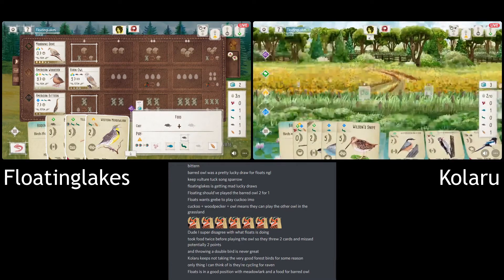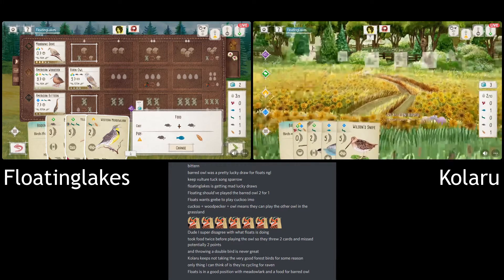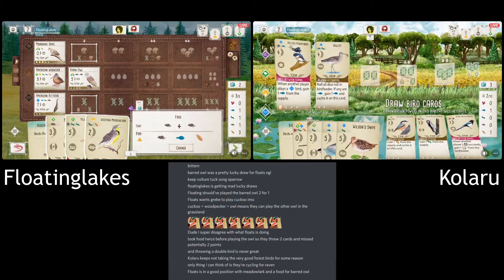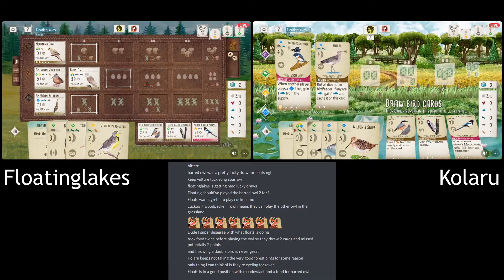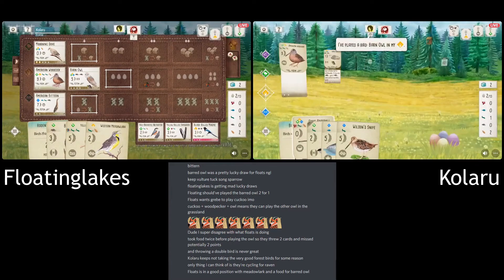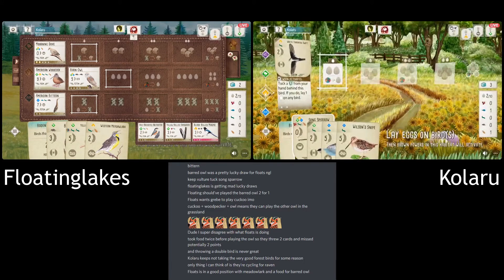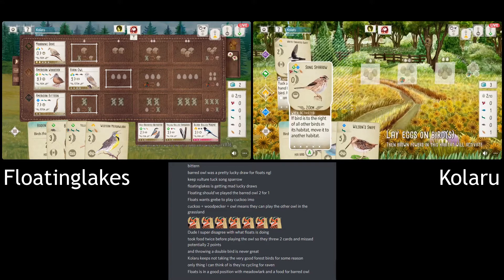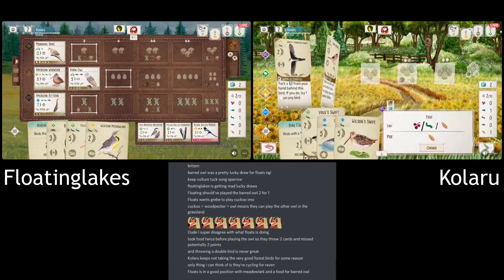Now they're really gunning for that second end of round goal, but in return they're wasting quite a bit of food. I don't mind getting the Owl down because they have the Rodentologist — that's a seven-point bird. But when you think of building a strong Grasslands engine, I don't think Woodcock and Owl is the start for that. It's a bit of a weird one — but I think it's purely to compete for the second end of round. We'll see if it pays off.